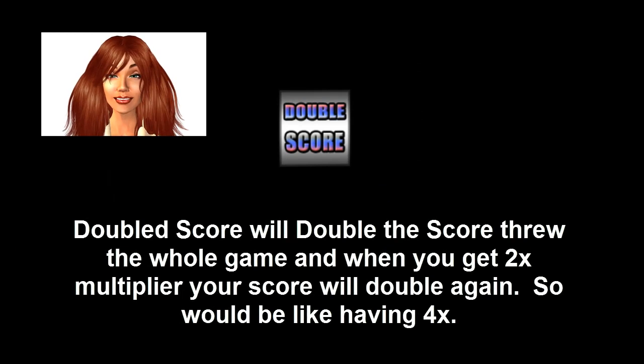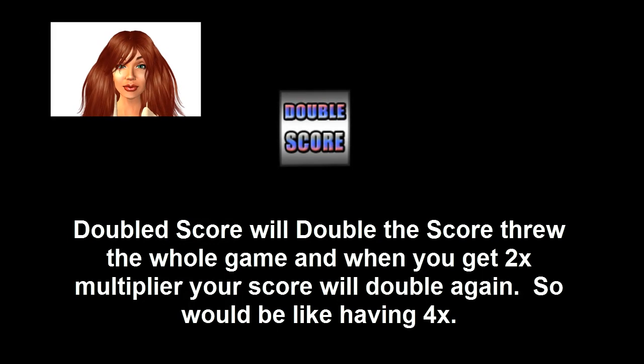The modes are: Double score — doubled score will double the score through the whole game. When you get to the 2x multiplier, your score will double again, so it would be like having 4x.